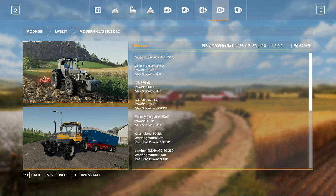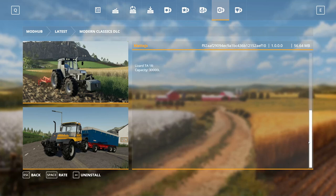What this actually contains is classic tractors, which is something I've been wanting for a specific period of time. I talked about classic Fendt before — there's no classic Fendt in this package — but I like classic tractors in general, so it's really cool that it's finally on the platform. This is from MadxJS, a mod creator. The Modern Classic DLC FS19 contains a Case Maxim 5150, a JCB 525/67, JCB FastTrack 150, Mass-Ferguson 390T, Kverneland EG 85, a Lemken Smaragd 86-260, and a Lizard TA 18.